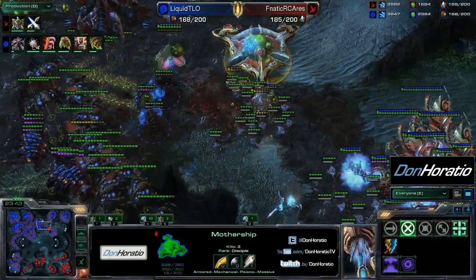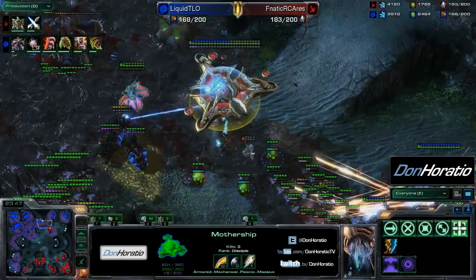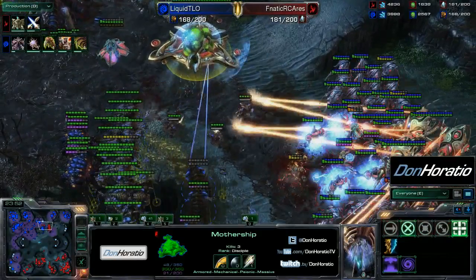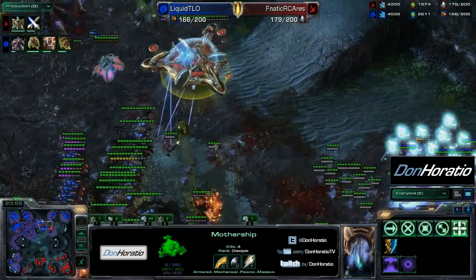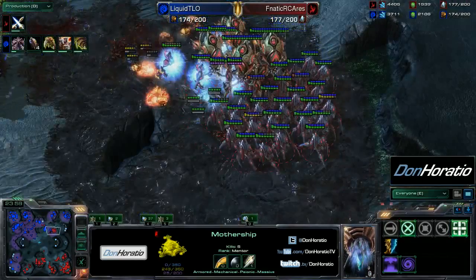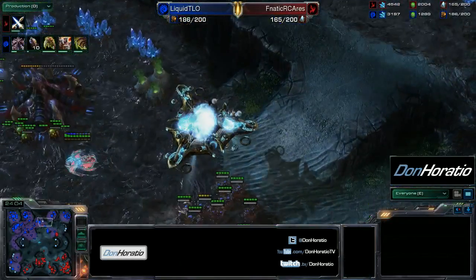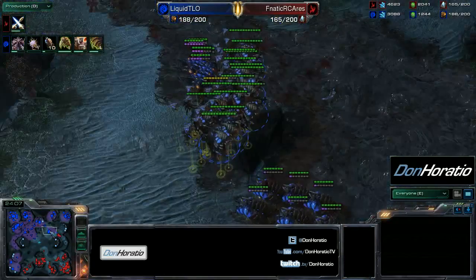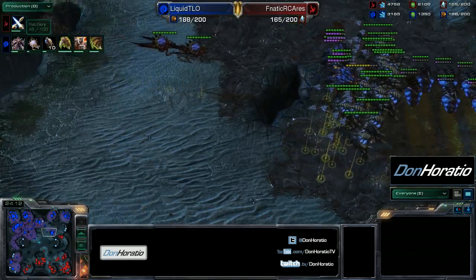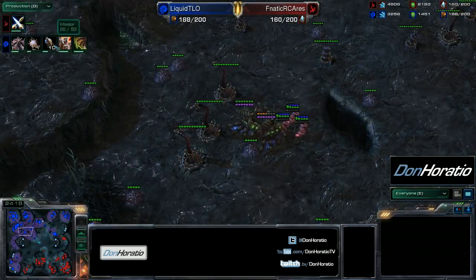A good fungal on the mothership, throwing some infested terrans underneath it. All the infestors move out and get targeted by the mothership, but fungals continue to go down on it. The Protoss army is pushed back and the mothership is completely isolated — it looks like it will go down. Good play by TLO once again, forcing the Protoss army back. Plus three ground weapons are on the way for Protoss, and ten infestors are on the way for TLO at once — ground carapace level three and flyer carapace level one as well.